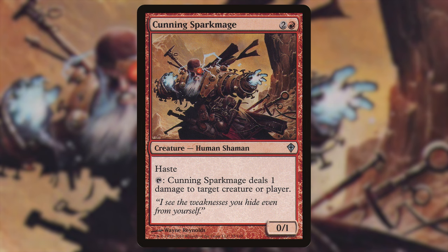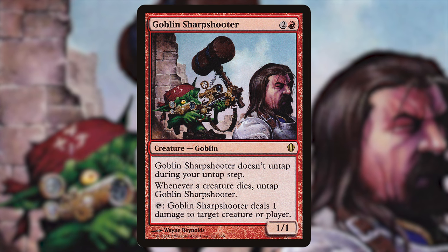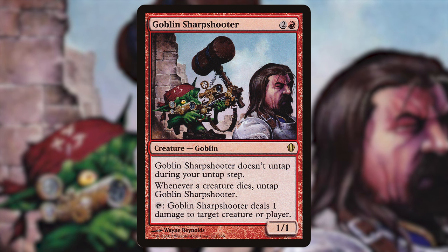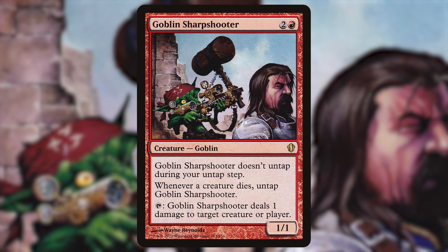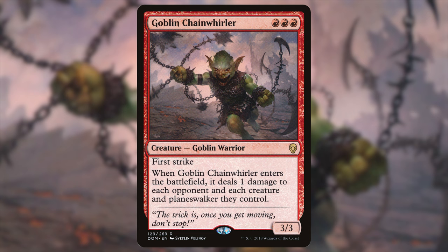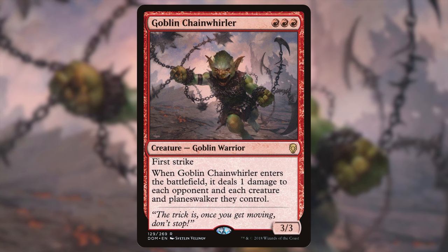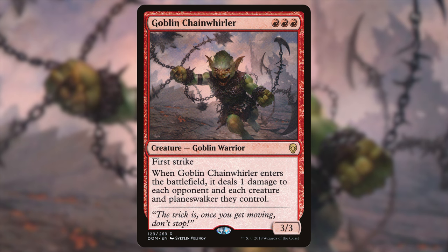There are also some unique ones, like Goblin Sharpshooter — two and a red for a 1/1 goblin. He doesn't untap during your untap step, but whenever a creature dies you untap him, and he has tap to ping a creature or player. With Zagris, this is basically a one-sided board wipe — your opponents can't play creatures or you'll immediately kill them. Goblin Chain Whirler is triple red for a 3/3 with first strike; when it enters the battlefield it deals one damage to each opponent and each creature and planeswalker they control, which is another one-sided board wipe when our commander is out.